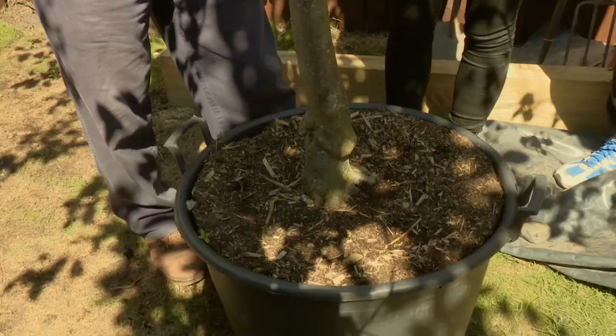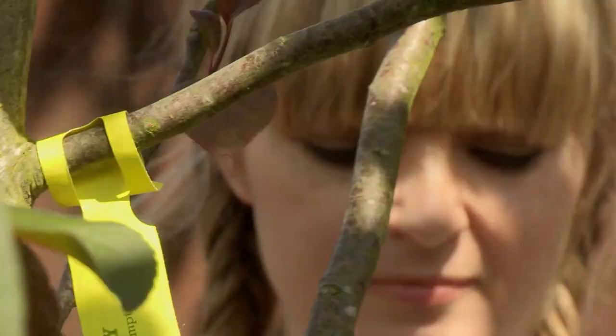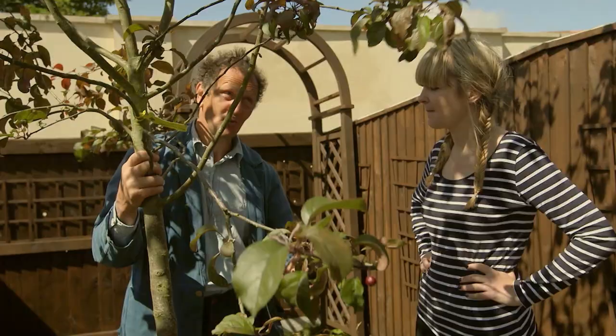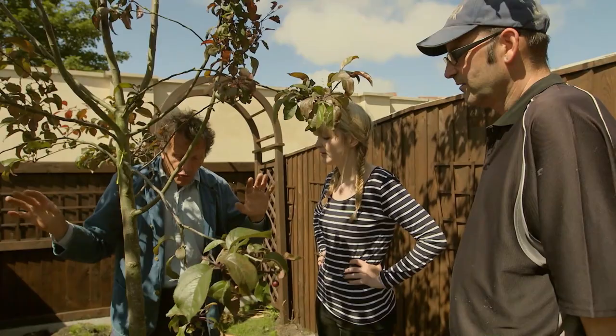It used to be thought, when I started planting trees, you added compost and manure underneath it, and you gave it a start and fed it. We don't do that though, because if you put goodness underneath the roots, the roots are going to stay there — why would they not? And it delays the growing out. You put your goodness on top — you mulch thickly.